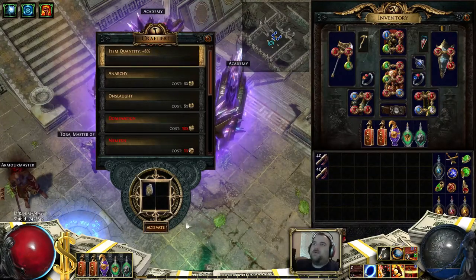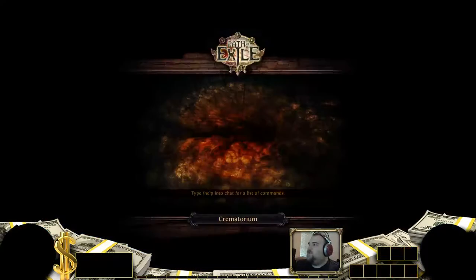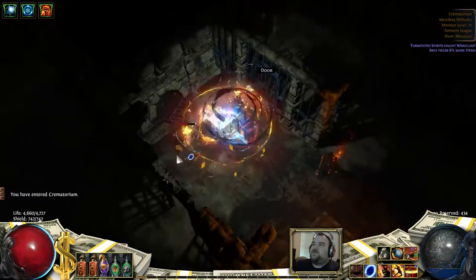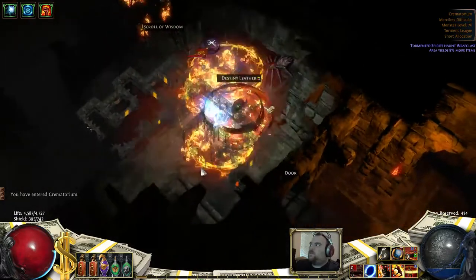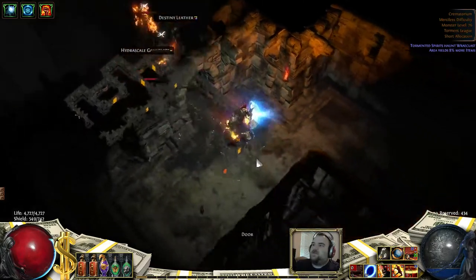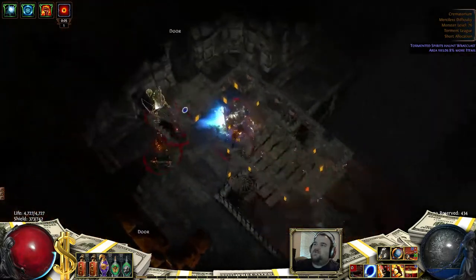Hello and welcome back to my map and boss guide. Right now we have the level 76 map Crematorium, which is based on the tileset Crematorium in Act 3. Most of the damage you'll encounter here is fire damage. The layout is a little unique in that it's four floors — the last one being the boss — and it's a big square where you clear each level and then go down.